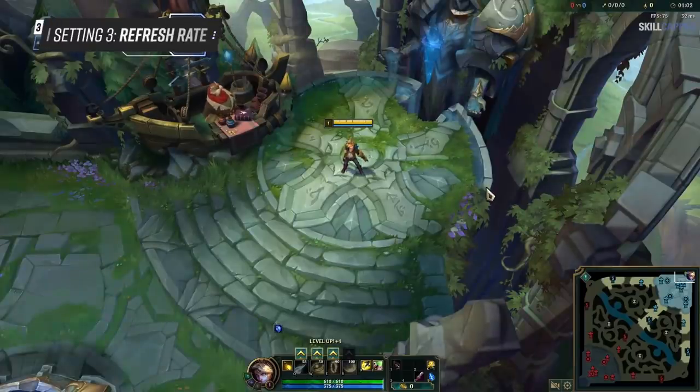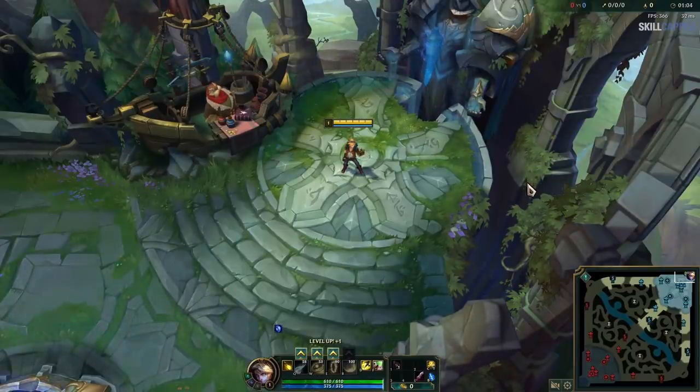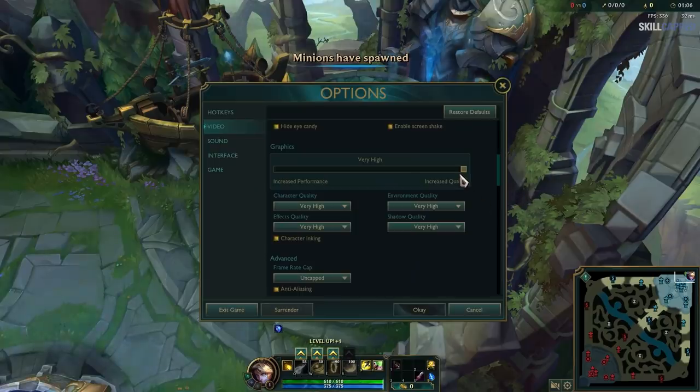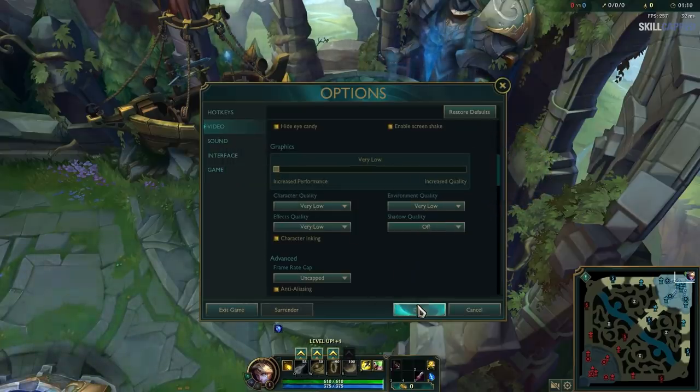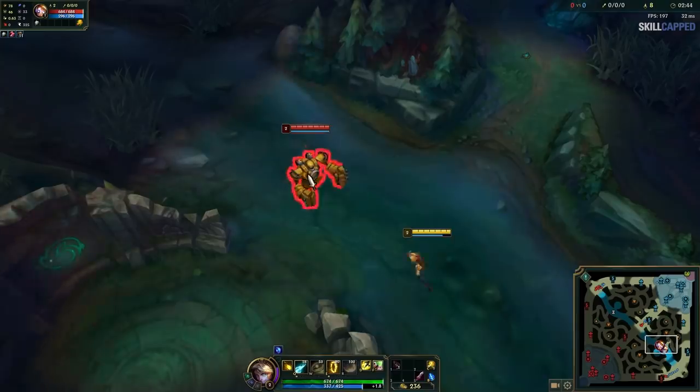When it comes to video settings, one of the most common questions players have is what they should set their video quality as. Generally, the more FPS you're getting, the smoother everything will feel, so you're going to want to turn your quality settings as low as possible to maximize your FPS. This is simply because the more frames displayed per second, the more up-to-date you are with what's actually happening in the game.